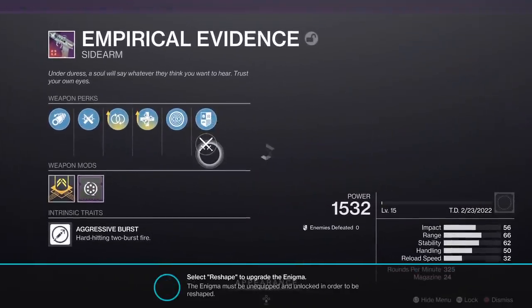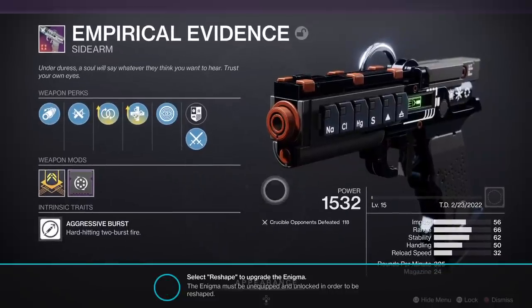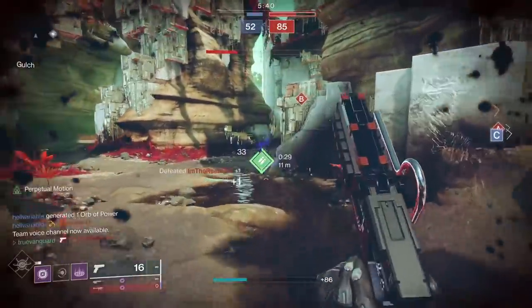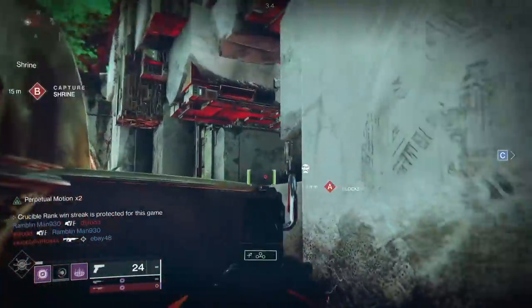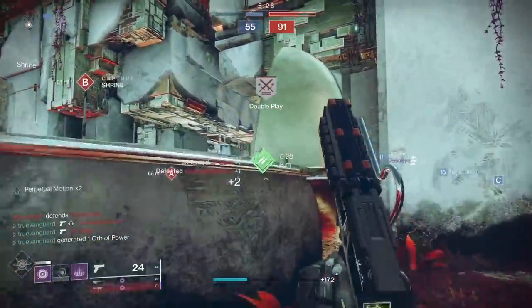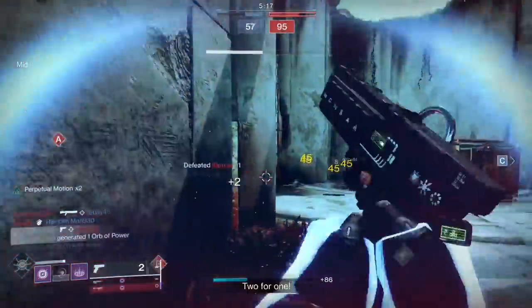First and foremost, I wanted Perpetual Motion because it is an S-tier perk, especially on something run-and-gun like a sidearm. You're constantly in motion, so having three buffs for the price of one perk is incredible. One of them is a significant stability buff — that's a really big deal for a two-round burst sidearm, since the kick is one of the biggest complaints about these weapons.